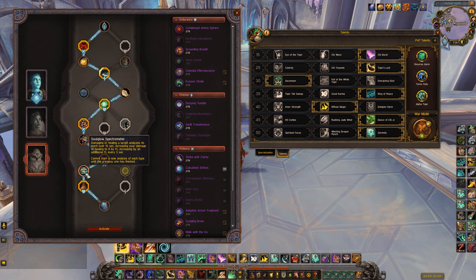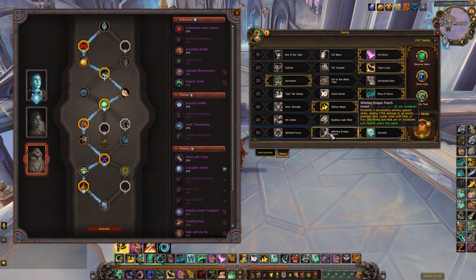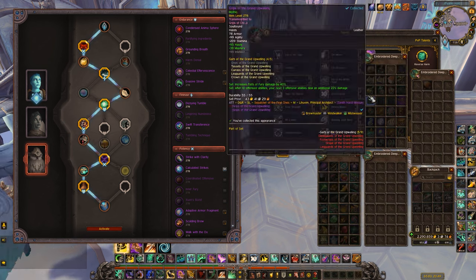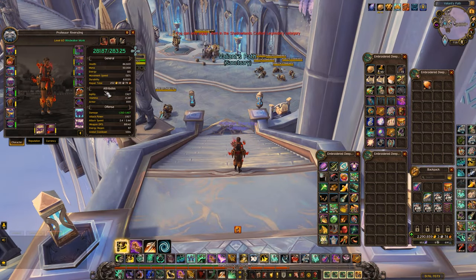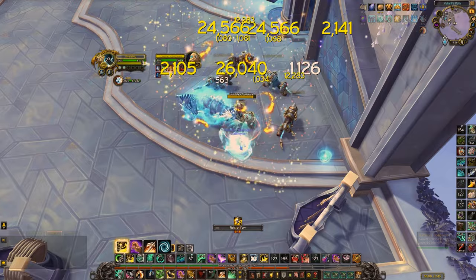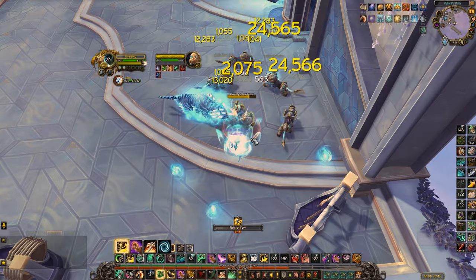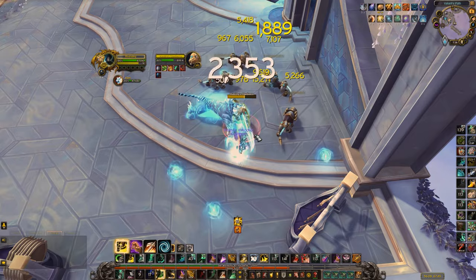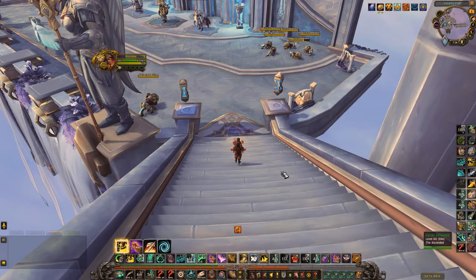In terms of Kyrian playstyle: you want to pop both Storm Earth and Fire charges and keep going while Xuen is out and Weapons of Order is up, then every 2 minutes when Weapons of Order resets, use another Storm Earth and Fire. The burst rotation is the same as Necrolord — Sun Kick into Fist of Fury into Dragon Punch — then maintain your standard rotation outside of that. For Serenity specifically, the cooldown reduction from Weapons of Order stacked with the haste from Invoker's Delight gives you a very fast rotation. Demo: pop Weapons of Order, Alpha Tiger, Serenity — then you cycle Sun Kick, Fist of Fury, Sun Kick, Blackout Kick, Sun Kick, Fist of Fury, Sun Kick, Blackout Kick, Sun Kick, Blackout Kick, Fist of Fury in rapid succession.